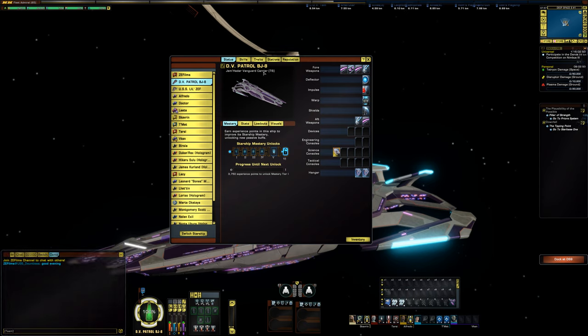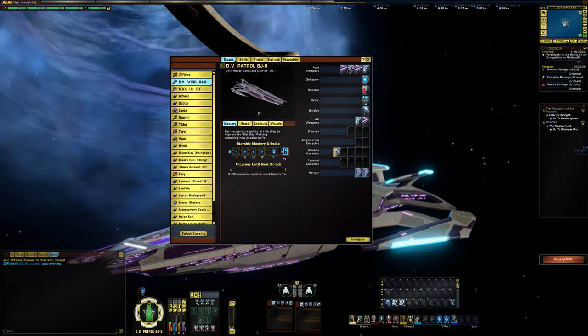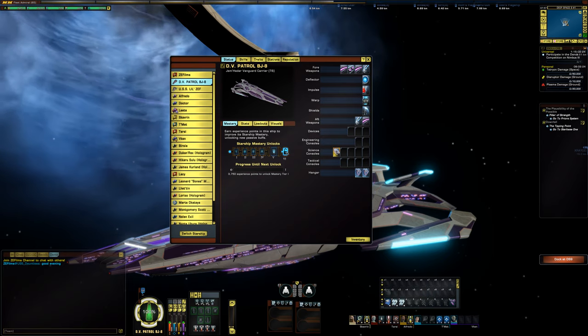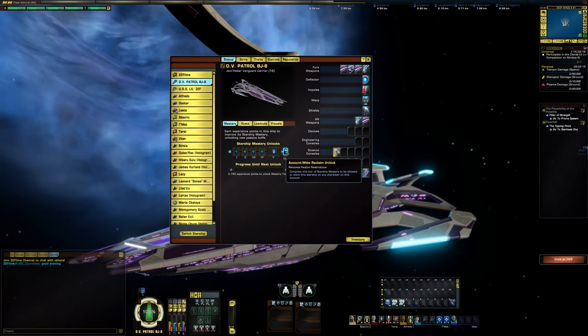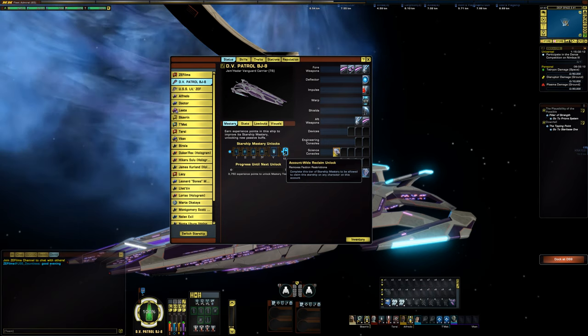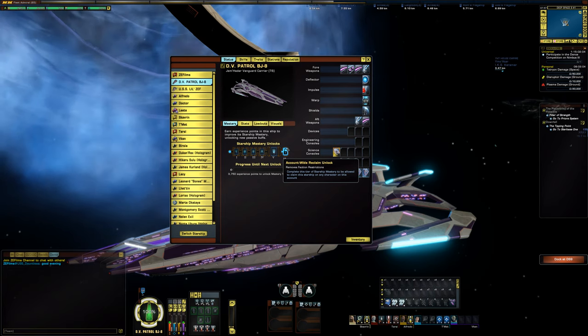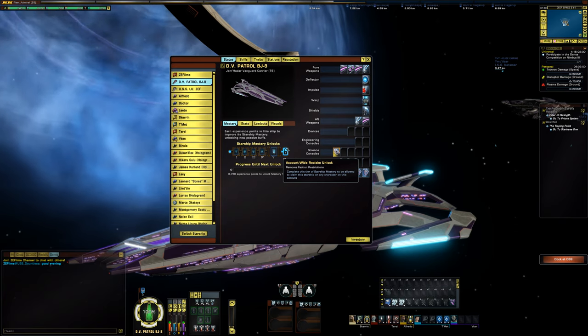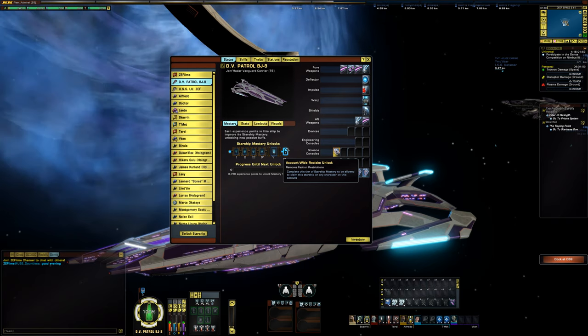Jem'Hadar Vanguard Carrier T6. This is a ship that you purchase on a Jem'Hadar character. In order to unlock this ship to use on other factions such as Federation or KDF, you need to go through T5 and T6 mastery on your Jem'Hadar character. I was just playing patrols after patrols, leveling this thing up and getting a good feel for it. Once you hit the Tier 6 mastery, account-wide reclaim unlock removes faction restrictions — complete this tier of starship mastery to be allowed to claim this starship on any character on this account.